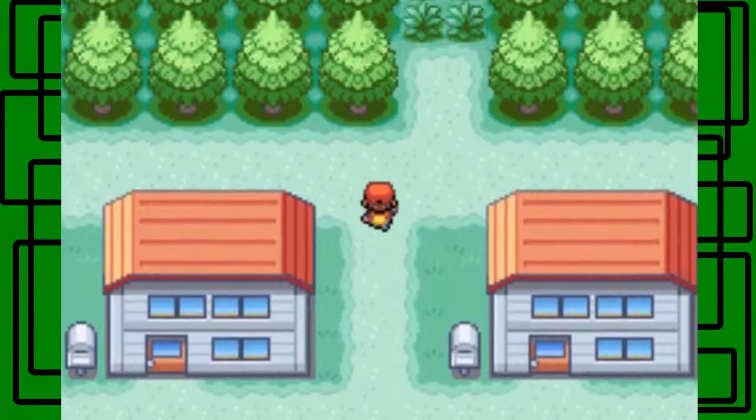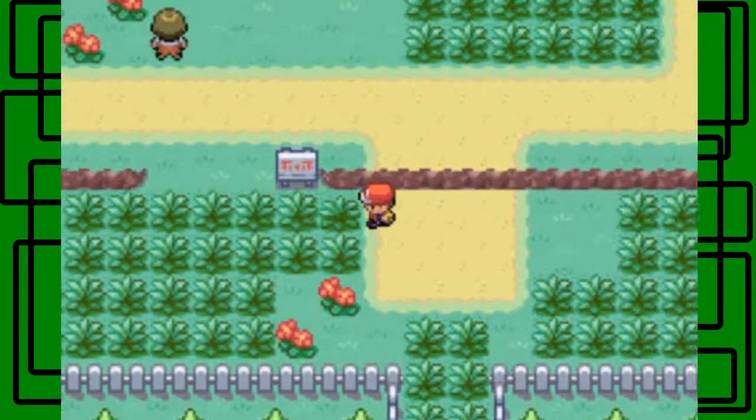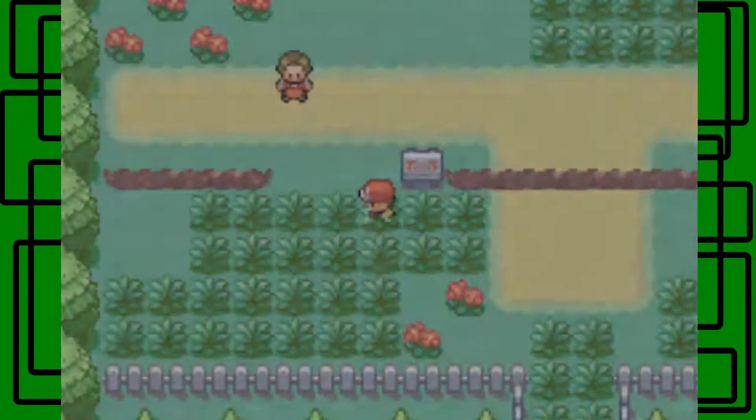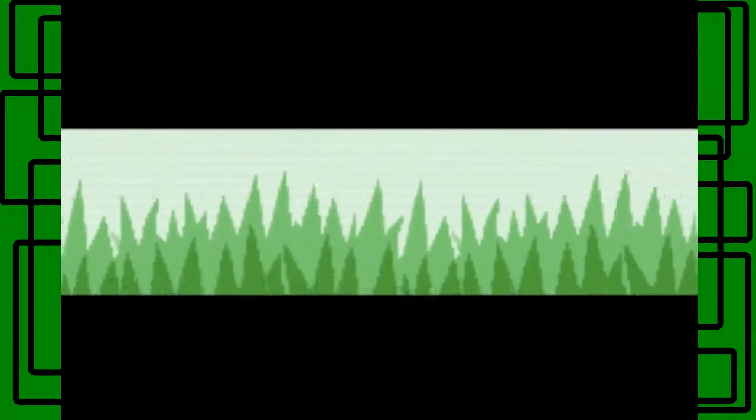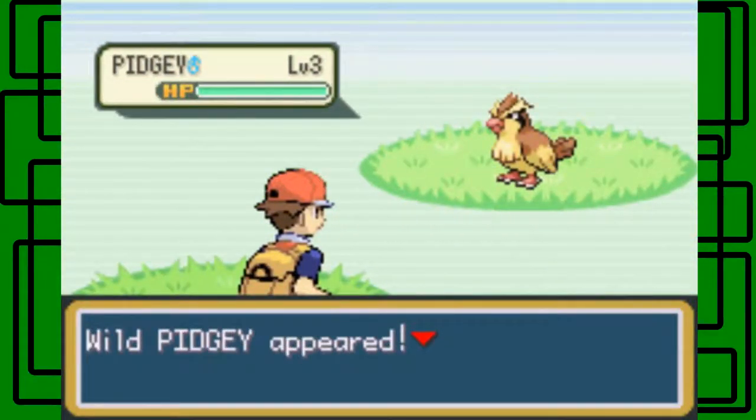Hello there, I am Giant Girl with more Pokémon Leaf Green Redo. In the last part we started our adventure, chose Bulbasaur as our starter of course. We also went to Viridian City and got Elk's parcel from the Mart delivered to him, and he gave us a Pokédex and five Pokéballs.